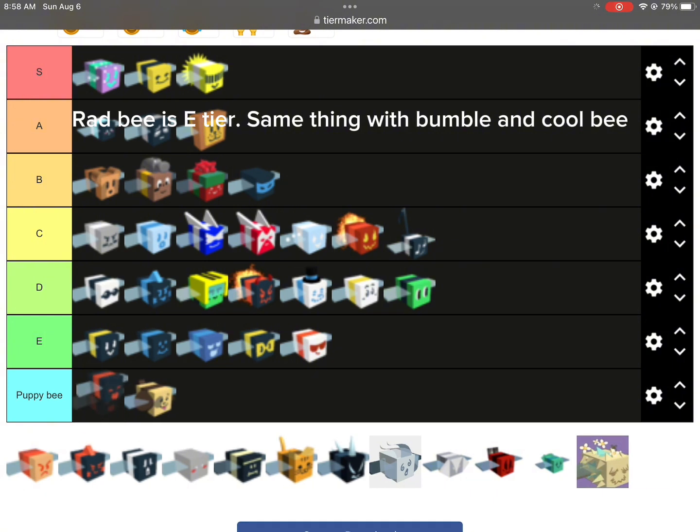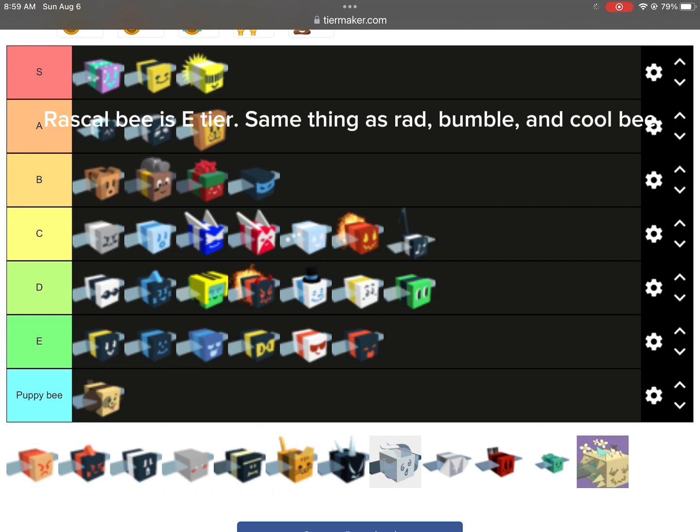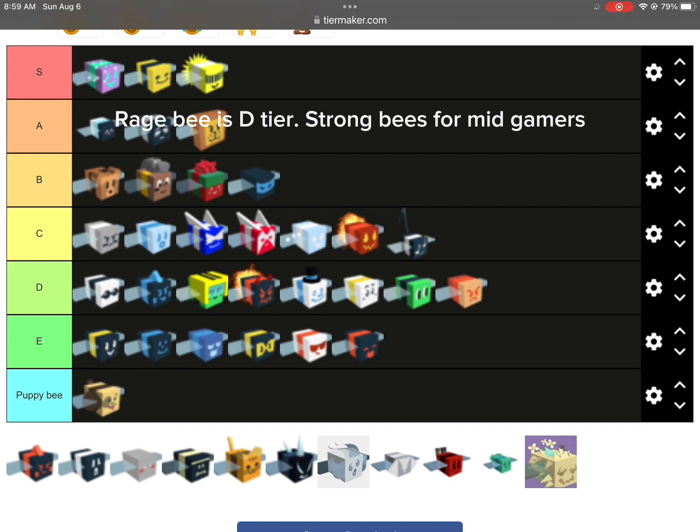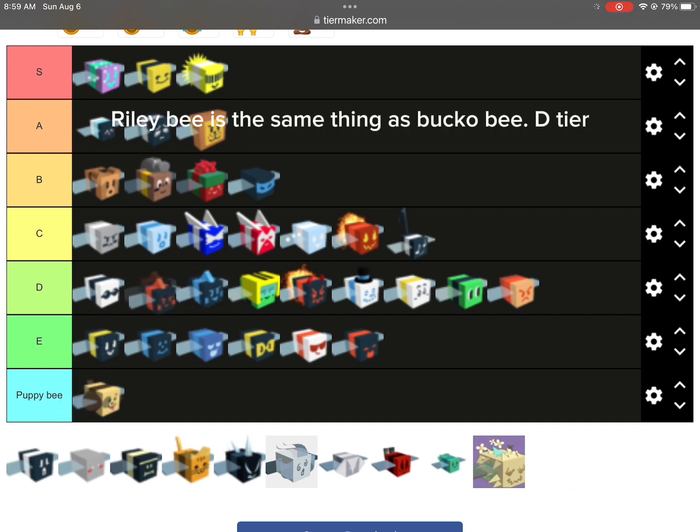Rad B is E tier. Same thing as Bumble and Cool B. Rascal B is E tier. Same thing as Rad, Bumble, and Cool B. Rage B is D tier. Strong B for mid gamers. Riley B is the same thing as Bucko B. D tier.